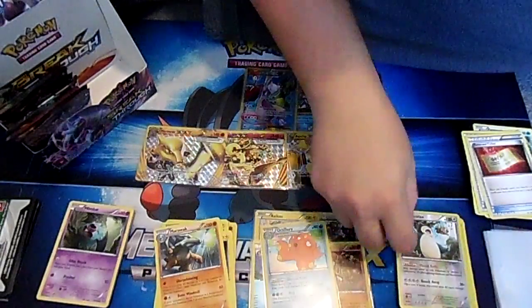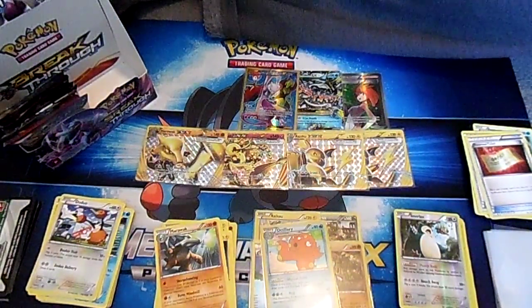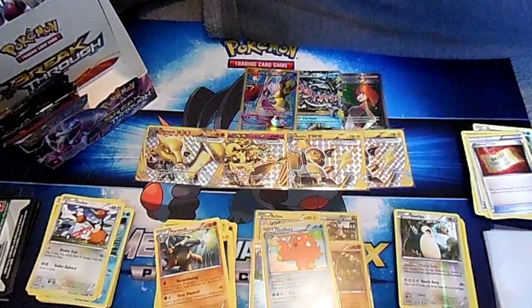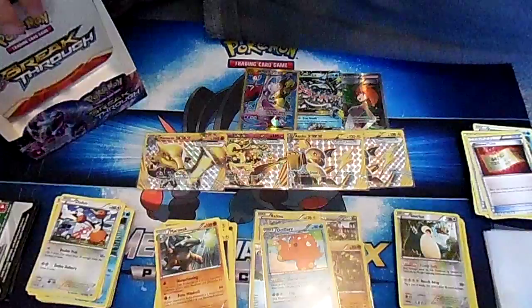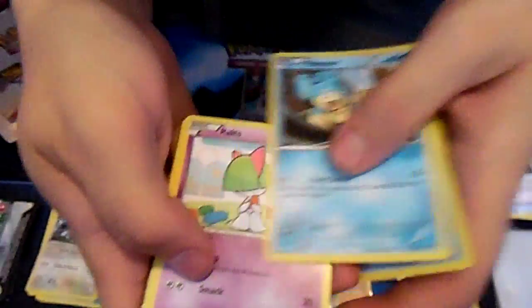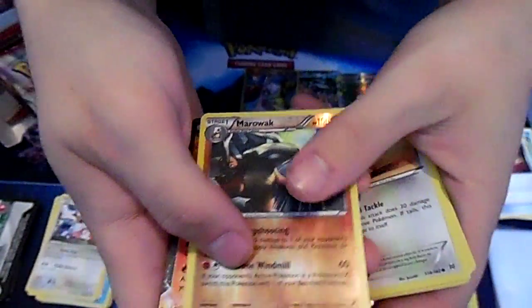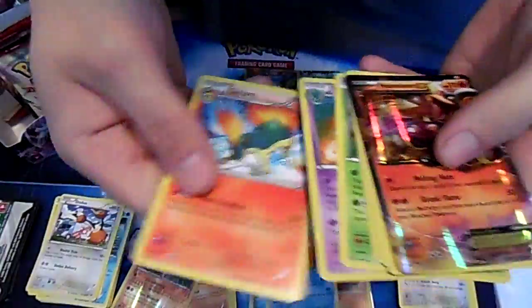You guys can pause at that specific moment if you need to see it. It's pretty much top-decking a card from your deck. Where are the hollows? There should be another one - we've easily got another hollow with about eight packs left. Found it! One, two, three, four, five, six, seven, eight. This is a nice holo - I hope it's 104 or 164. No, it's Houndoom EX - it looks nice but it's not full art, it's extended.